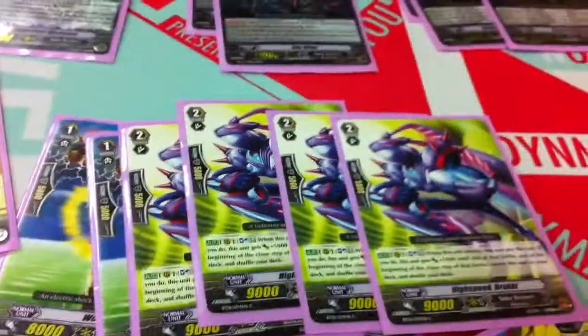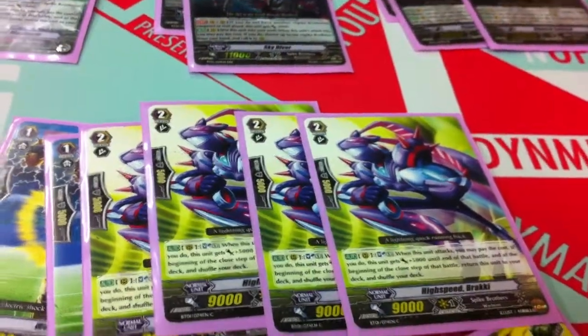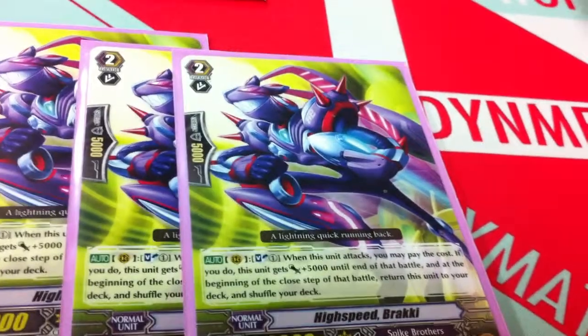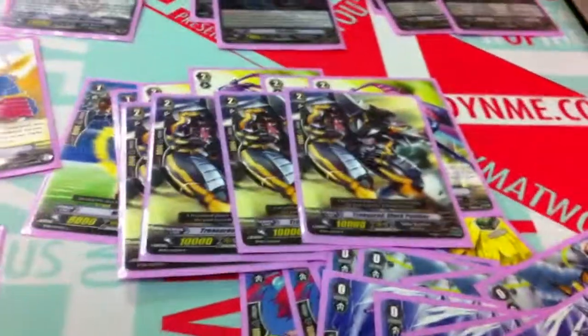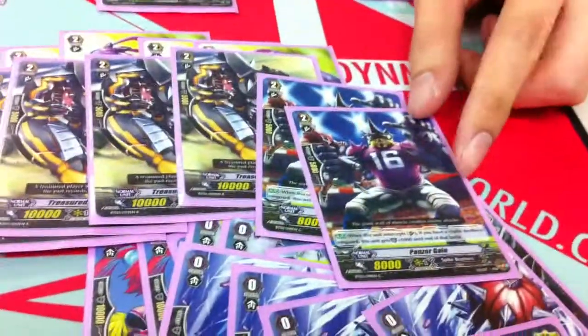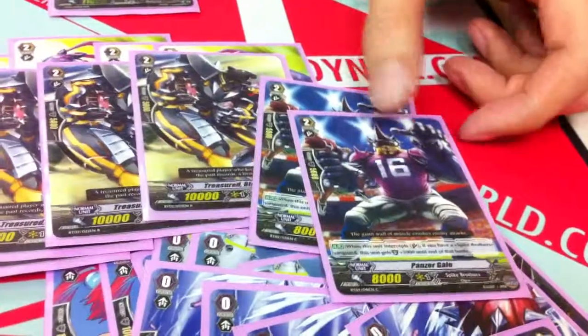Then we go into grade twos. First is High Speed Brachies — when you soul blast one, it gets a plus 5K, and then at the beginning of the end step it goes back into the deck. Four Pampers, just 10K beat sticks. Two Panzer Gales — these are the walls, the 10K Interceptors.